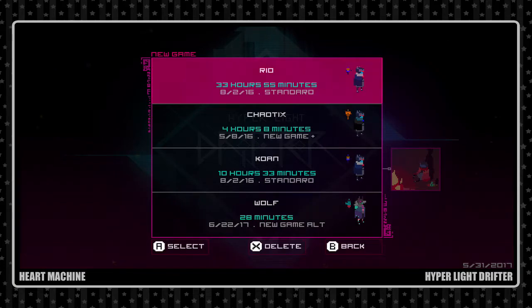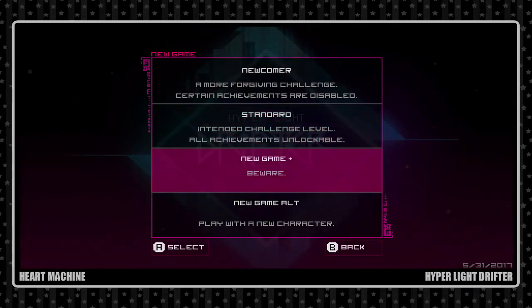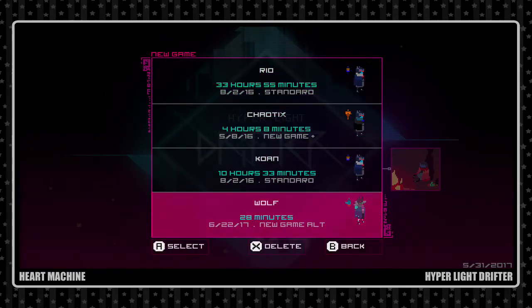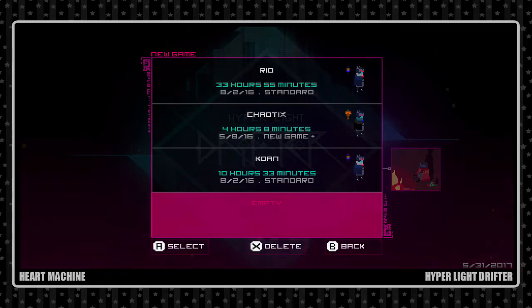Like I said, I was playing for a good 28 minutes and all hell broke loose in my house. I nicknamed this character Wolf, so what we're going to do is delete that save. I'm playing on the PlayStation and they're giving me Xbox controller prompts, which is confusing. Okay, we just deleted that save. I got interrupted and said screw it, let's start over. Here we are.